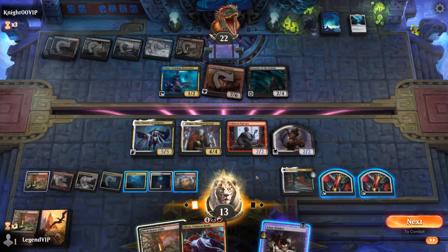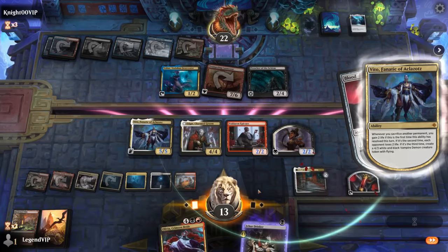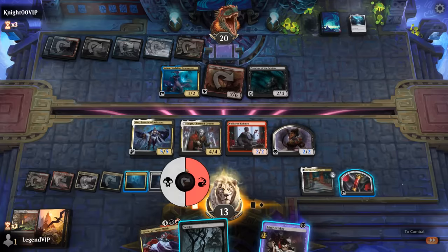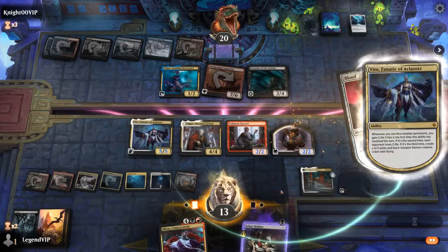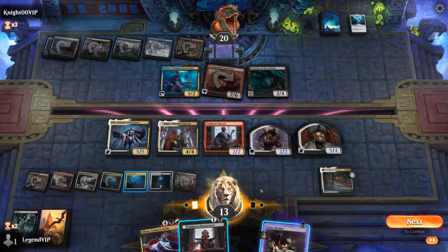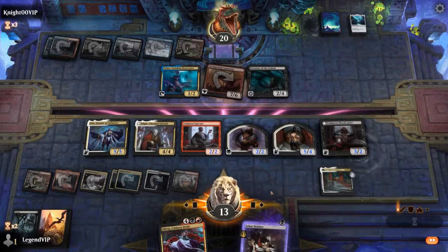Olivia — that would be nice next turn! We can discard a Swamp and still make another blood token here, or now play Bloodcaster, which is probably better. Then Vito can attack.